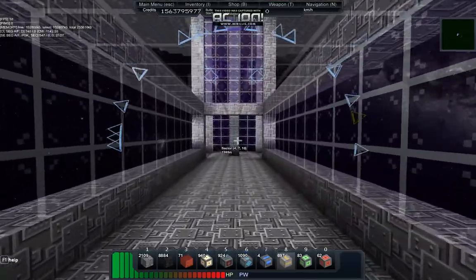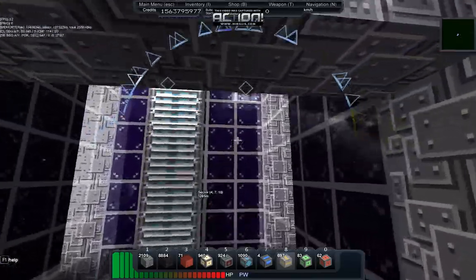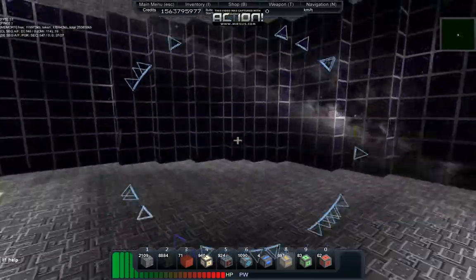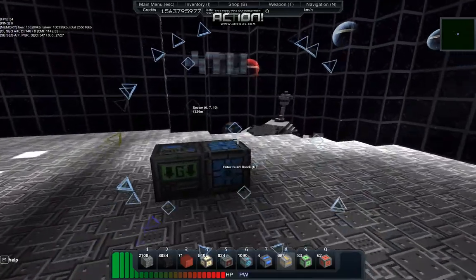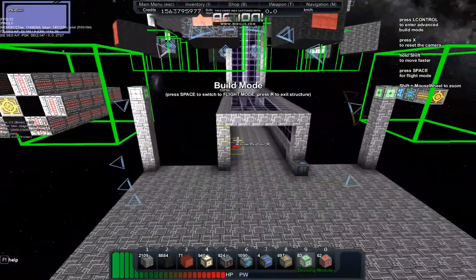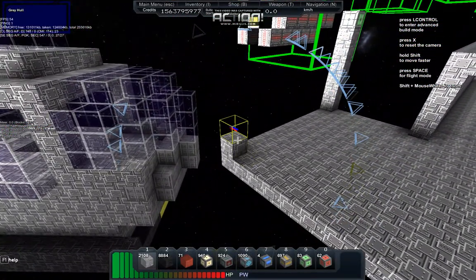I can show you how to use a docking port — they work pretty much exactly the same way as the turrets. To place one I'll need to get into the base, use the base block, and go into construction mode.